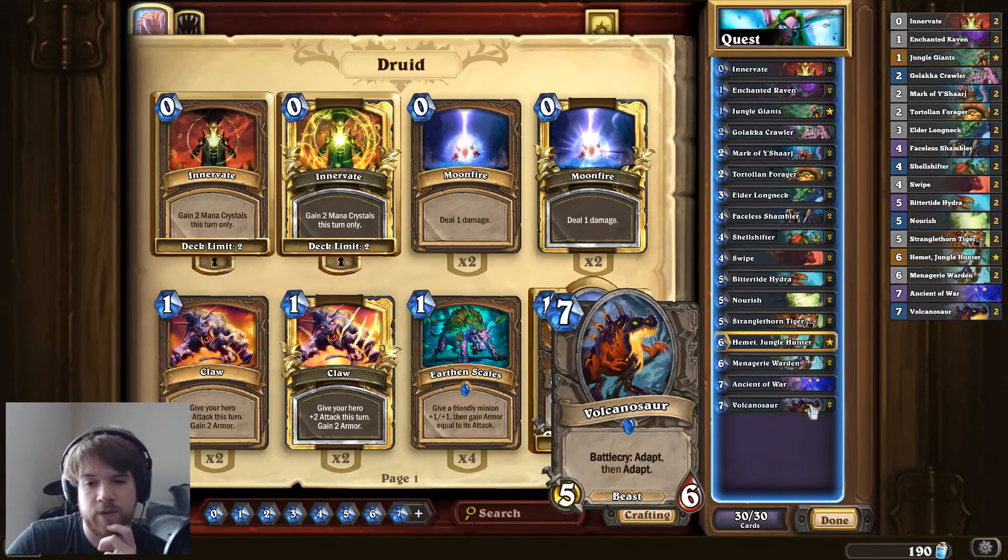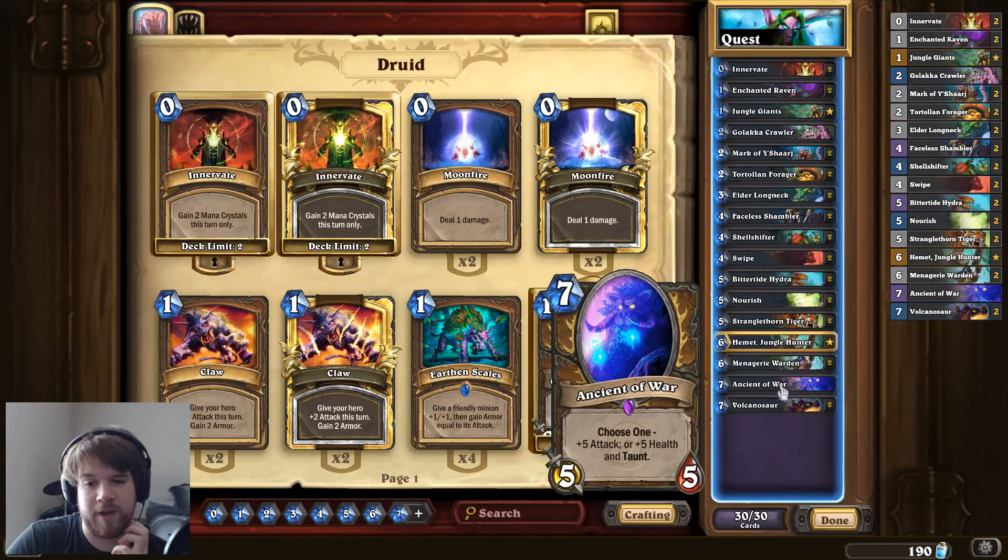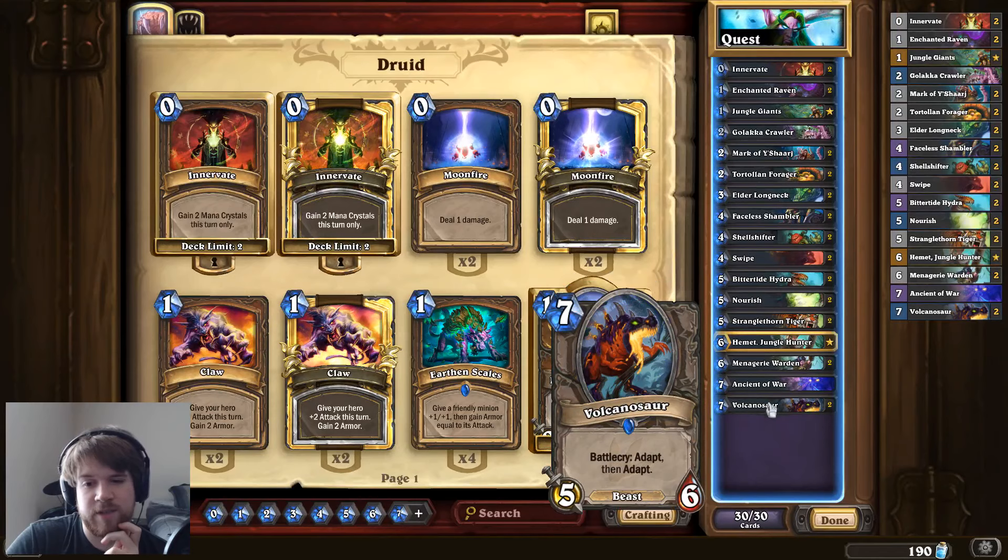I'm also trying out the Volcanosaur. A lot of times you want the taunt from it, so you ask why not just play Ancient of War? I think that's a valid question, but this guy's a beast, and he's new, so I wanted to try him out.